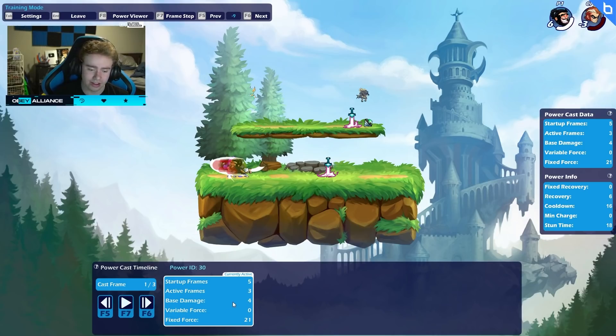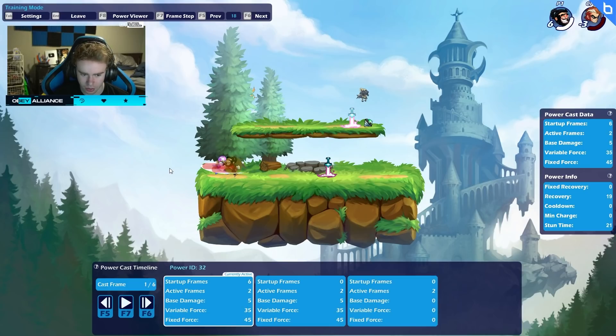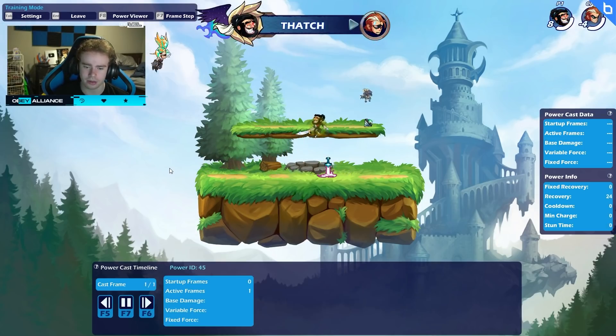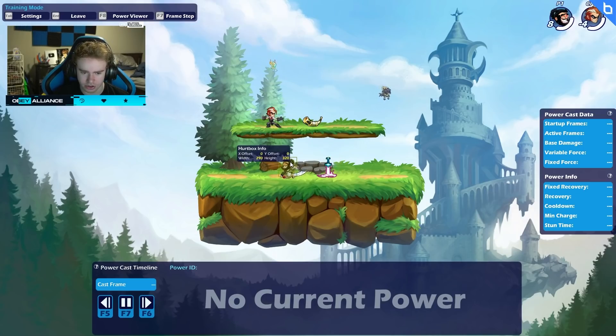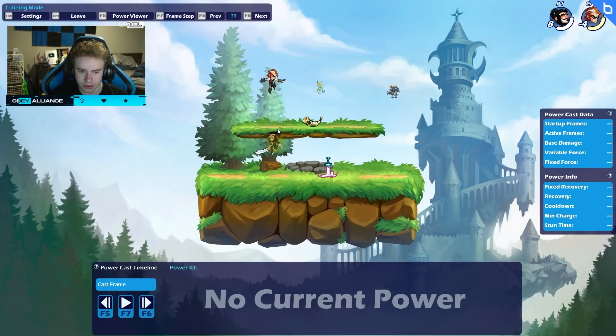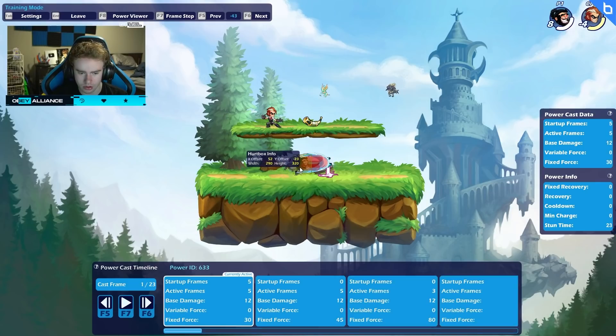So this is five active frames, and it has 21 fixed force, so that's why the opponent doesn't go anywhere. And then it does the same active frame again, and then it converts to a new one that has only three active frames, a little bit of base damage, and then there's that third one. I'd definitely play around with it for yourself. You can also select the hurtboxes and it shows you the width and height on certain frames. So you can see the width and height gets adjusted sometimes depending on the attack — maybe the signature might adjust it.